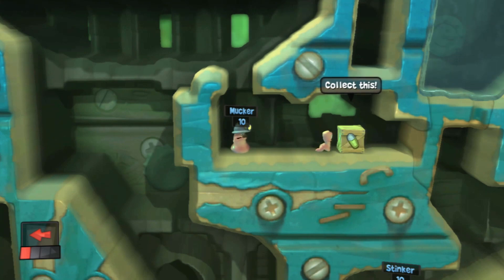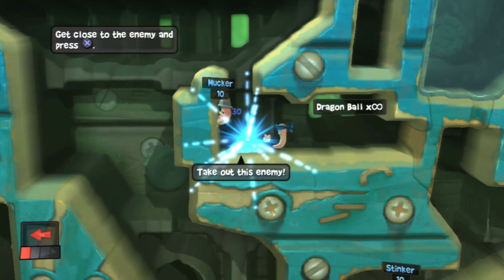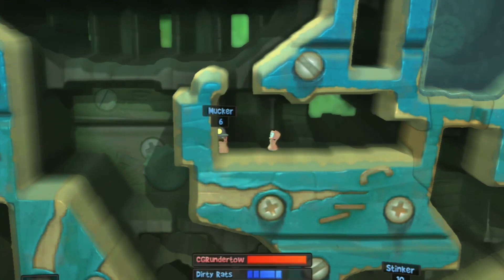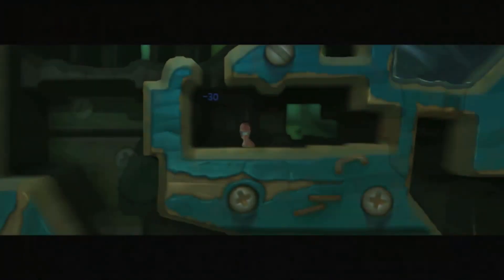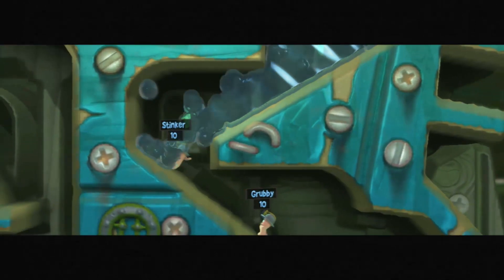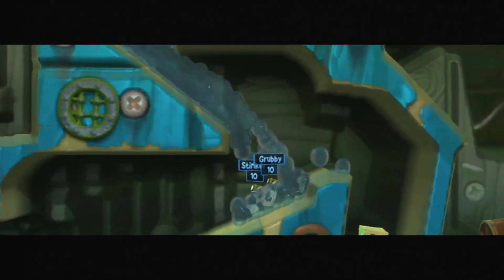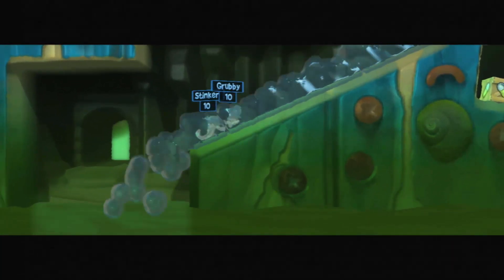But another big change, and perhaps the biggest, is that this time the worms are divided into different classes and each has unique abilities. There are Scouts, which move fast but are really weak, and there are Heavy Worms, which are slow but can deal huge damage. There are four types of worms and you can put together your infantry however you want — that means even deeper strategy. Forget the water, I'm drowning in strategy.